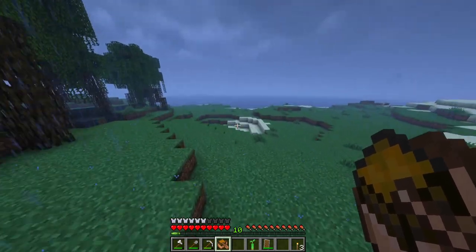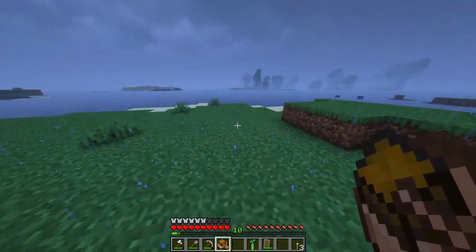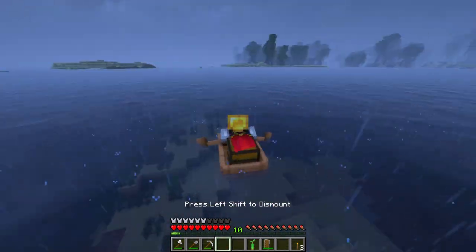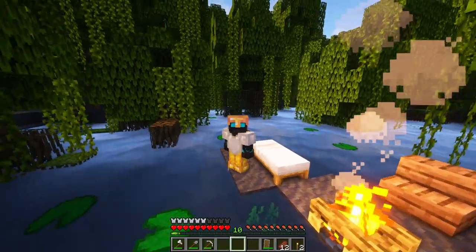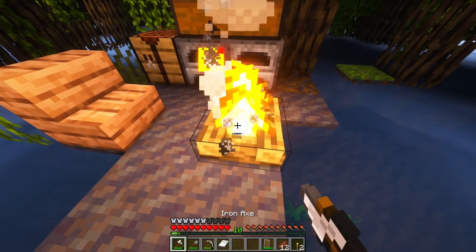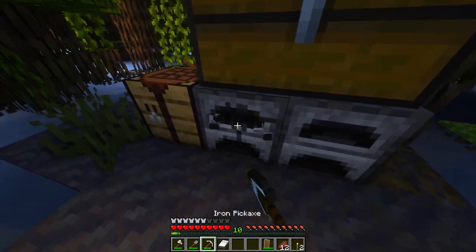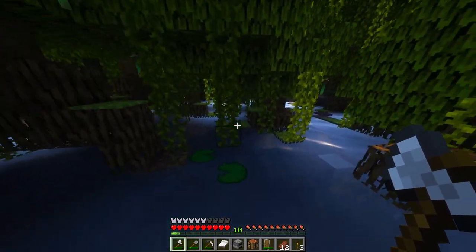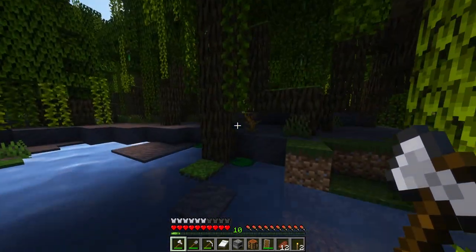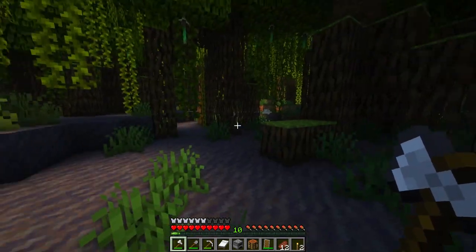I'm going to head back to my camp in the boat and decide where we are going to plop down our house. Doing it on the beach is definitely something I'm starting to lean towards. I have found the place that I want to settle. I found a spot that is in the center of the mangrove swamp, which gives us a perfect advantage because that brings us close to a bunch of other biomes.